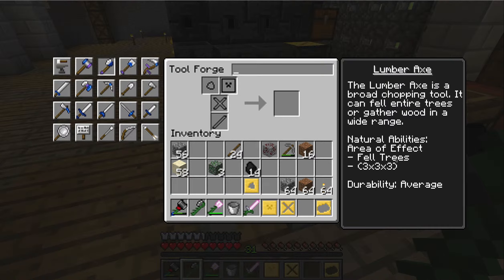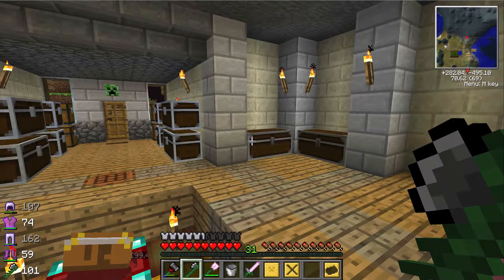The natural abilities of this axe include an area of effect and it fells whole trees — which is pretty amazing. So if you find a really tall tree in Biomes O' Plenty you can fell the whole thing without having to build a dirt platform up. It also does an area of three by three by three, which is pretty impressive.